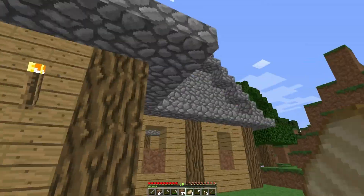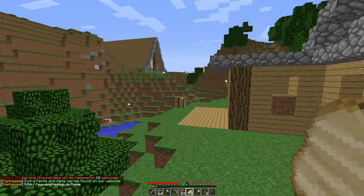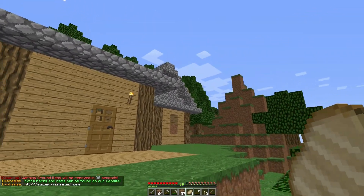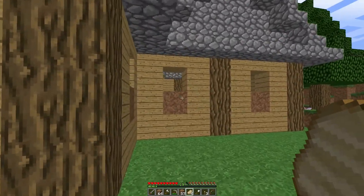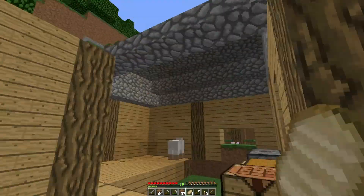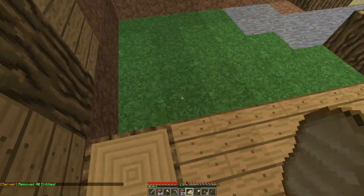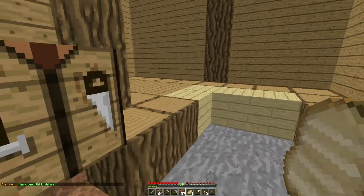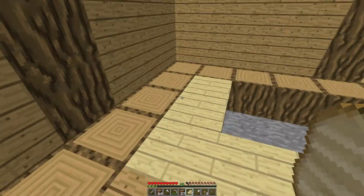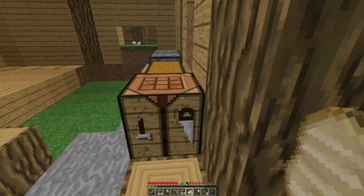My house is looking okay - I quite like it, though it probably looks horrible to most people. It's missing a roof, I know that, but that bit there looks okay and I like the general shape of it. The inside's not that exciting but here we go - wood inside. I've got a big skylight, which is on purpose, and a wooden floor. I've had a lot of trouble with this floor. I was thinking of just normal oak wood, but that blends in with the walls too much. I tried birch but that didn't look good either.